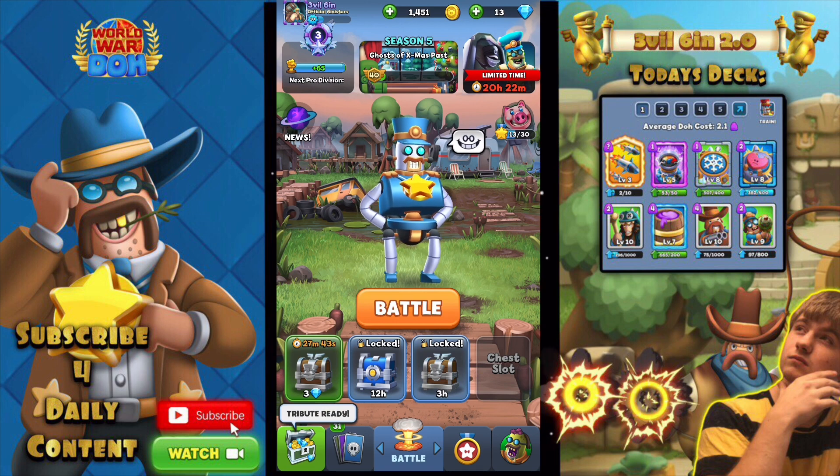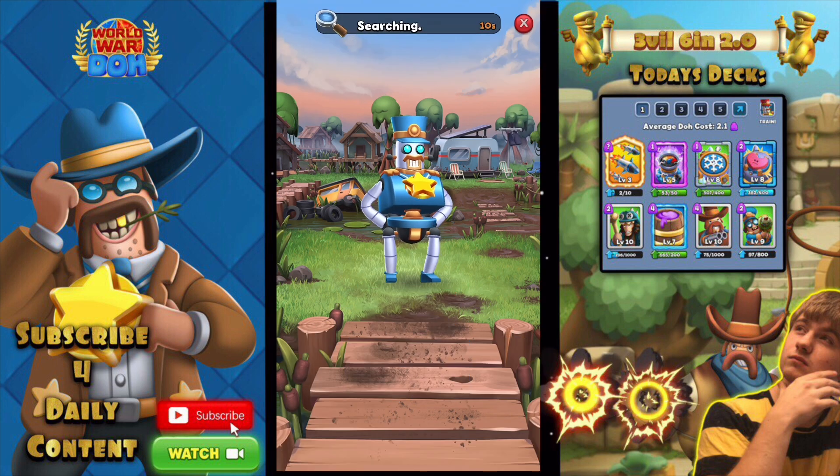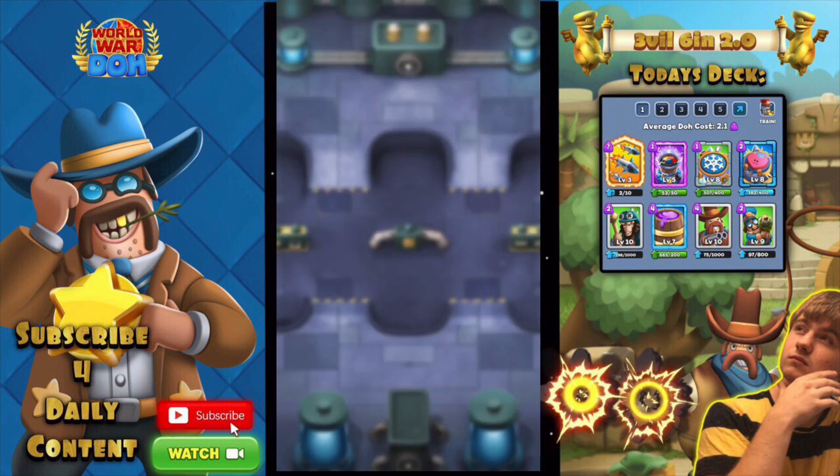So this is what we're rocking with: we have Magic Missiles, Overclocked, Be Mine, Freeze Trap, Doe Barrel, Sheriff Justice, Mini Mander, and Caveman. We do have the Doe Barrel in here because that will help us whenever we want to do like a 10 doe magic missile attack on the enemy commander.